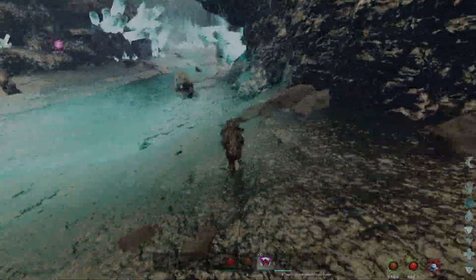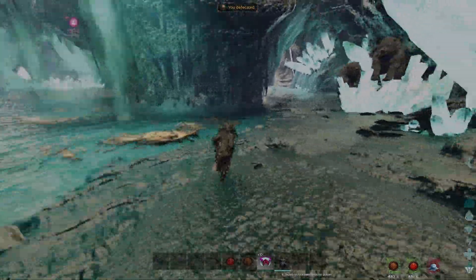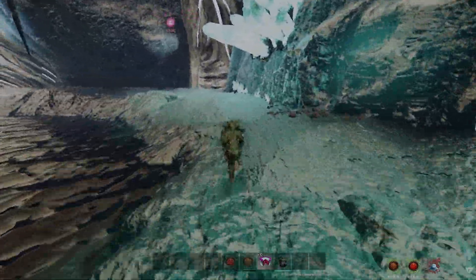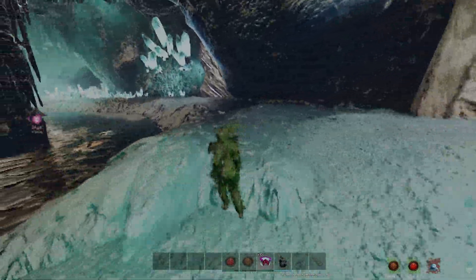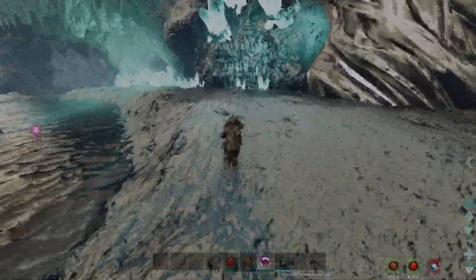We follow the path on the right hand side of the water. As you can see, the dinos aggro really late on me. This is because we're wearing ghillie — this gives you enough time to pass them and keep on running. It wouldn't be hard if we didn't get stuck on something. Keep that in mind, sometimes you get stuck on the most stupid things.